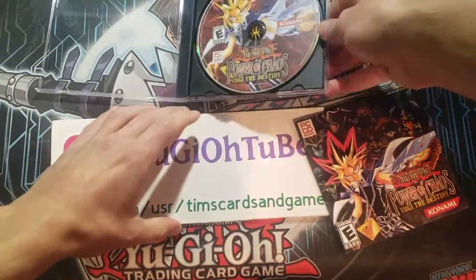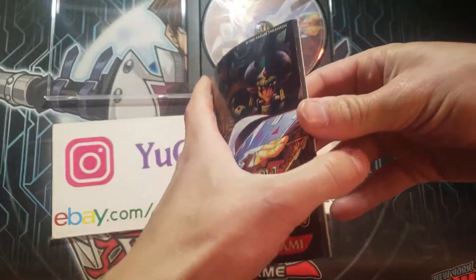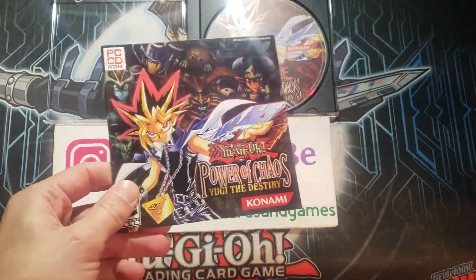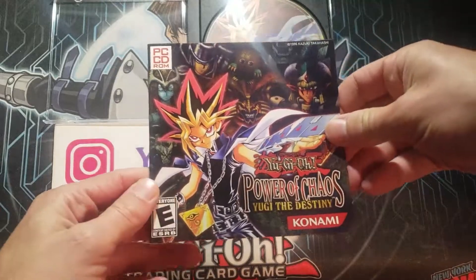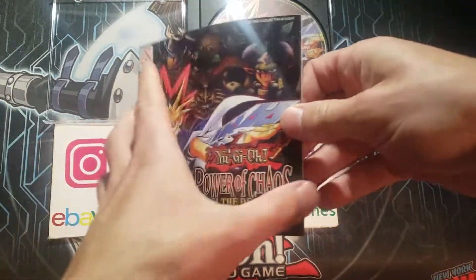This does confirm that, indeed, the promo cards — if I don't find them here in the last second — are not included in this version. So whenever you have a factory-sealed version like this, the promo cards will not be in it. You need the big box version, which is a massive rectangular cardboard box, or you need the Collector's Edition — the gold pyramid version.